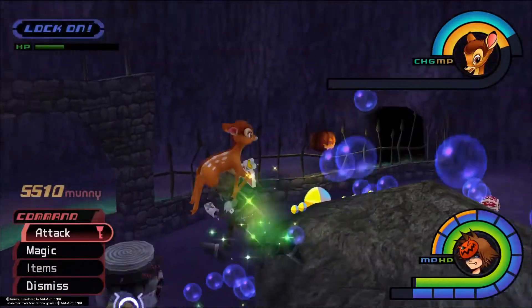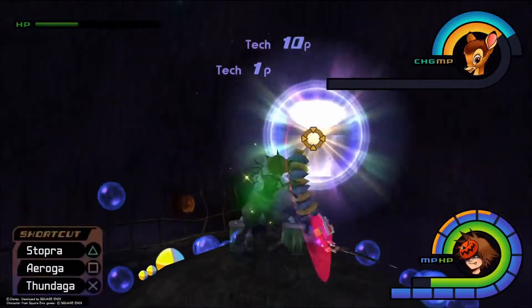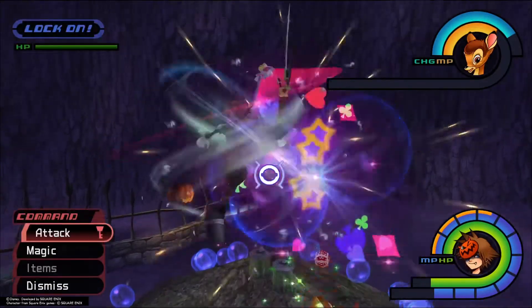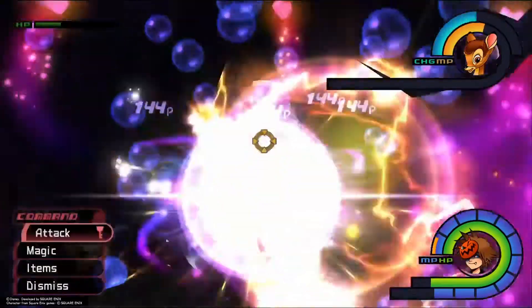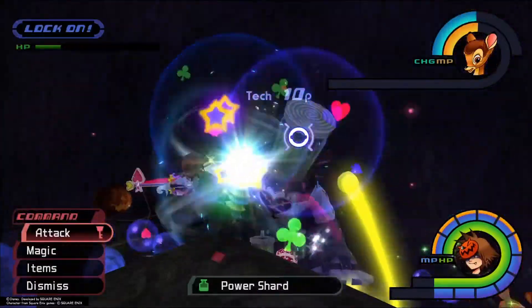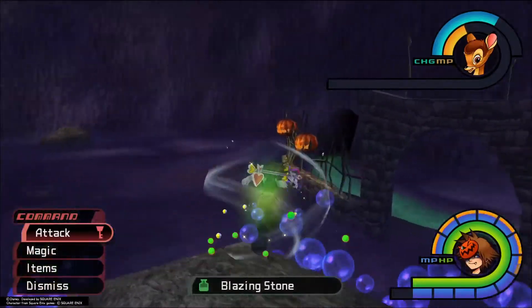We can use Thundaga again to kill off those allies and hopefully get a few power shards. Reapply Aeroga, then Thundaga when he spawns allies, and then it's basically just to beat him up. Power shard and blazing stone.